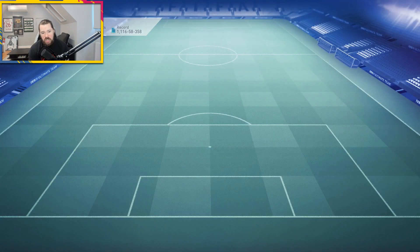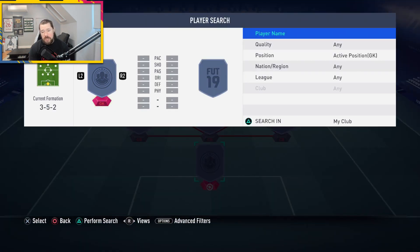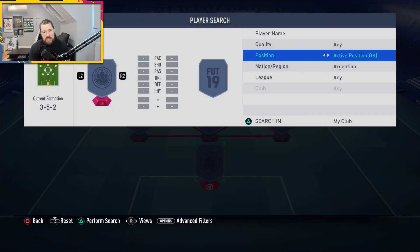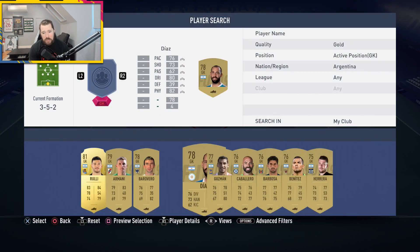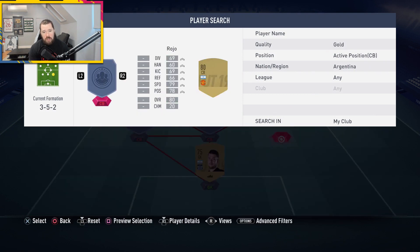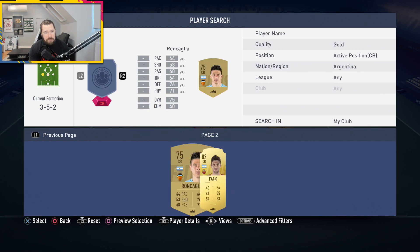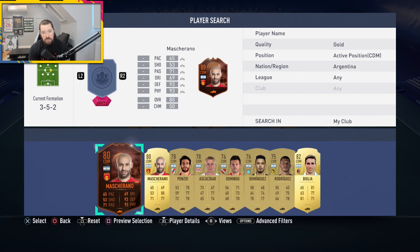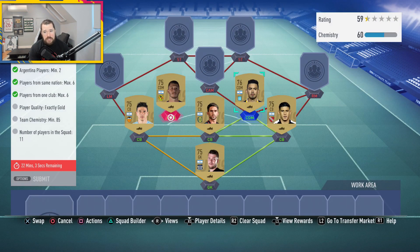It's nothing major but we're going to complete it. Two Argentinians, same club, same one club max six, same nation max six, exactly gold, 85 chemistry. 22 minutes left on this. So if we go to Argentina and gold — did it have to be exactly gold? Yeah, exactly gold. I'll fortunately have a whole bunch of low-end Argentinian common players because I've got so many. So we could throw those guys in there.